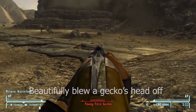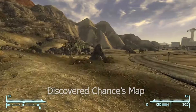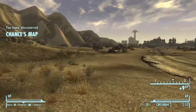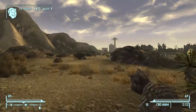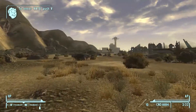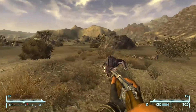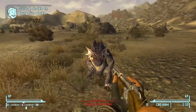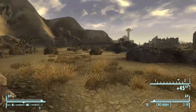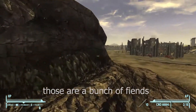Beautifully blew a Gecko's head off. Discover Chance's Map. And I killed another Gecko. Hug the mountain because those are a bunch of things ahead.